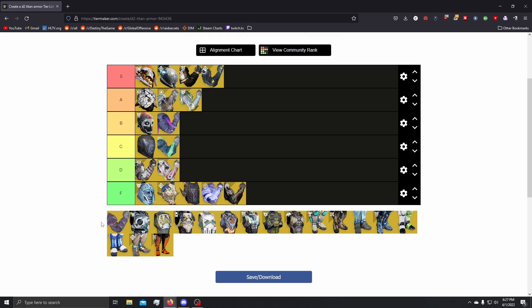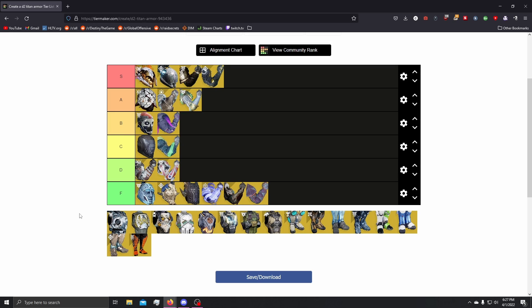Next up, we have ACD Feedback Vents. F tier. Honestly, if ads are punching you, you're either AFK or you're in a really bad spot where ACD feedback is not going to save you. It just needs to be reworked — it's just not in a good place. F tier. It relies on you getting punched a lot in order to activate it, and when you're playing higher tier content where you're playing safer, you're not going to let a Thrall or a Dreg run into your personal space and beat the heck out of you. So feedback vents for me, F tier.